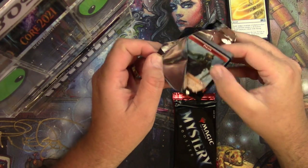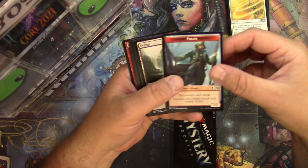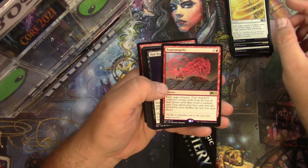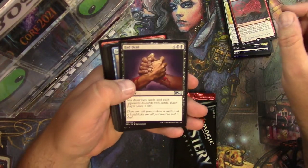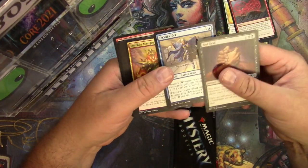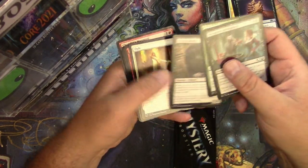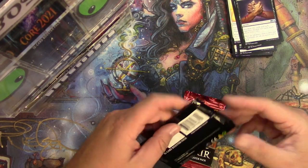Next Core Set pack for Chris. Pirate token, Swamp, and a Transmogrify — one of my favorite words ever. Bad Deal, Jesska Elder, and a Leafkin Avenger, Sanguine Indulgence, and no alternates. All right, Mystery Booster time!